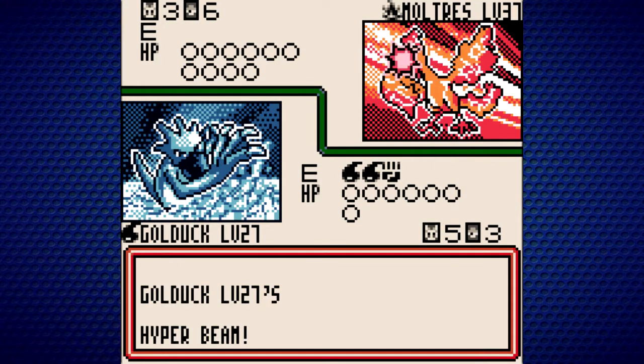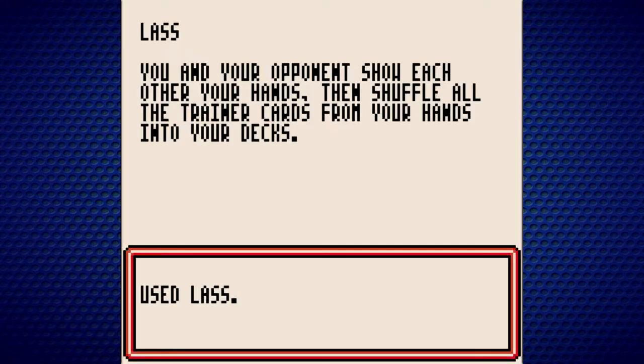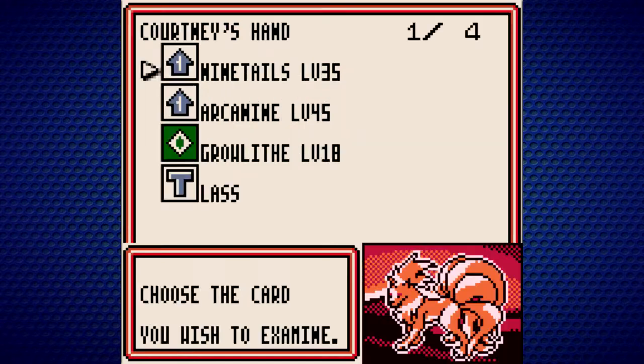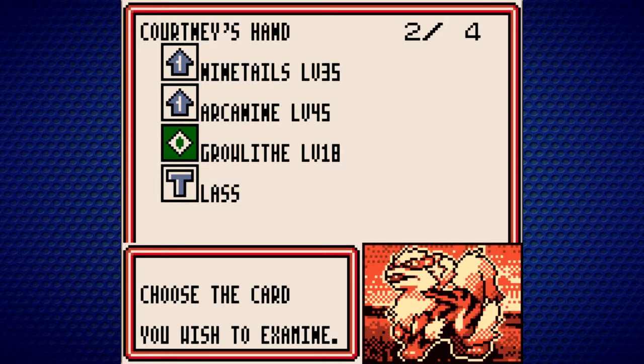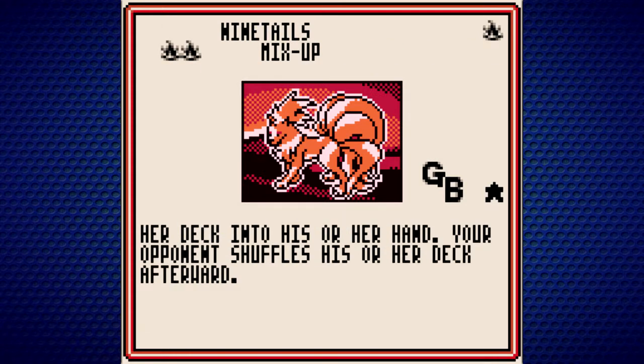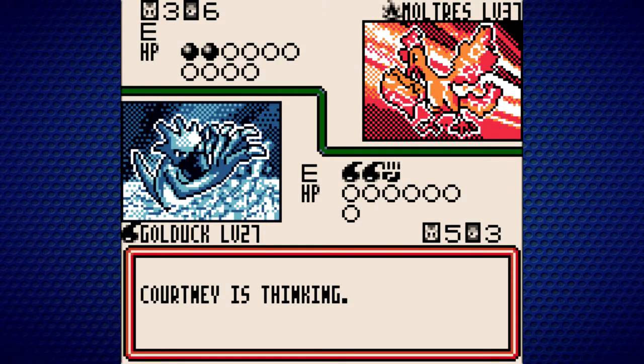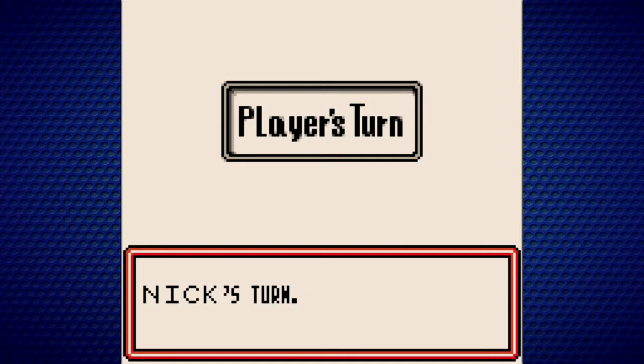We'll just keep going for Hyper Beam — that's what makes the most sense right now. I've got another water energy in case she uses energy removal. Lass — you and your opponent show each other your hands, then shuffle all trainer cards from your hands into your decks. She's got a Ninetales, an Arcanine, a Growlithe, and another Lass. Ninetales is scary — it flips eight coins, I think. She knows I have an Articuno, which is pretty cool. But I don't think a computer gains much knowledge from using Lass.